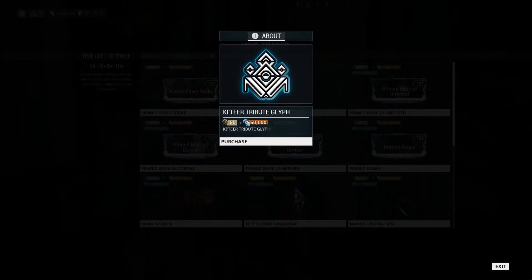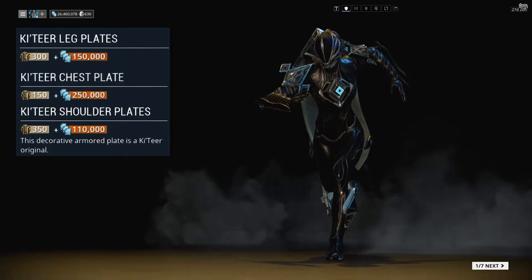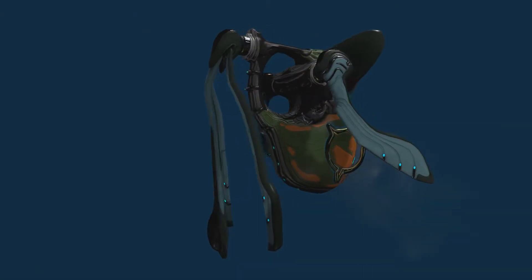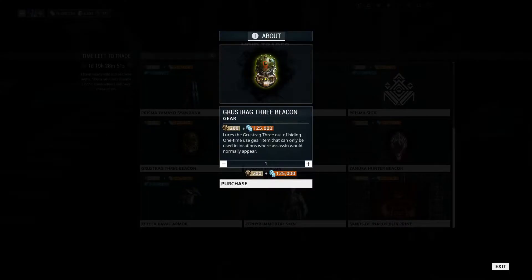The cosmetic items from Barro Ki'Teer this weekend include the Ki'Teer Glyph, the Ki'Teer Sugatra, and the Ki'Teer Color Palette. There is also the Complete Ki'Teer Armor Set and the Complete Kavat Sentinel Armor Set. Additionally, there is the Grostarg III Beacon, the Xenooka Hunter Beacon, and the Stalker Beacon.